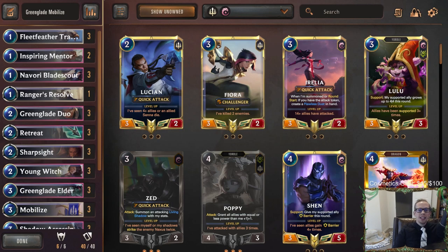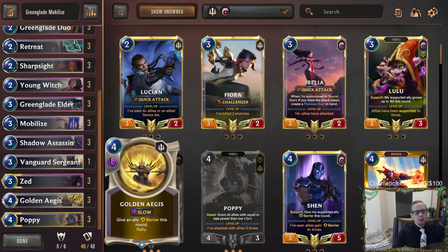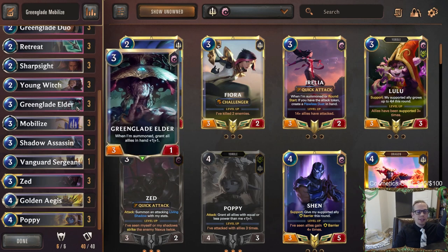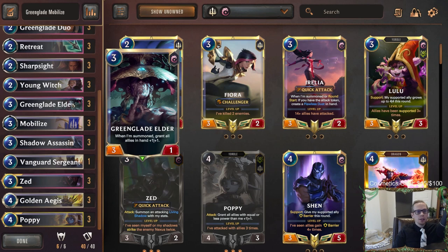Welcome everybody in Twitch chat and on YouTube for another Meme Tier Monday. We got three unique viewer-submitted decks. This one's going to be Green Glade Mobilize — a one-turn-kill deck with some elusive units. We're going to be using Zed and Poppy with elusive, so that part's a bit familiar, but we've got a twist: Green Glade Elder and Mobilize.